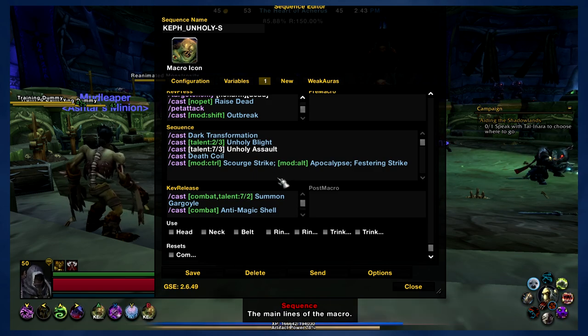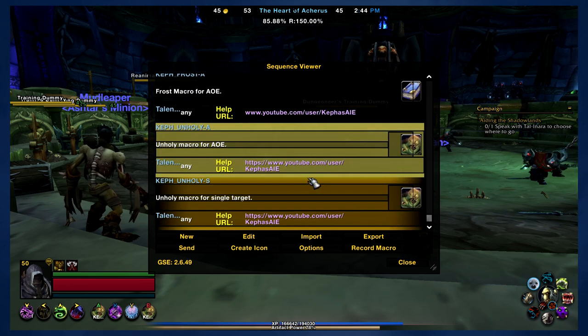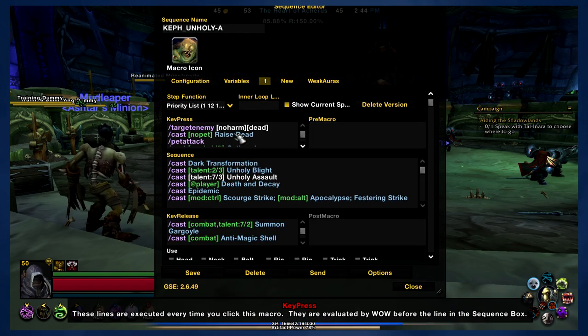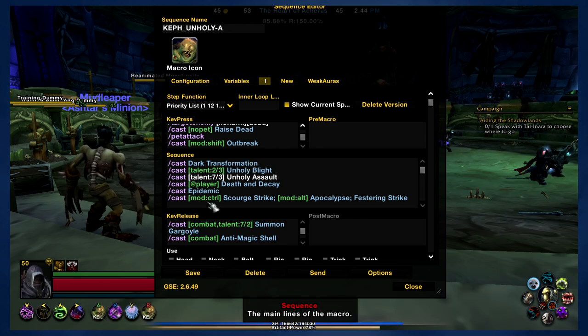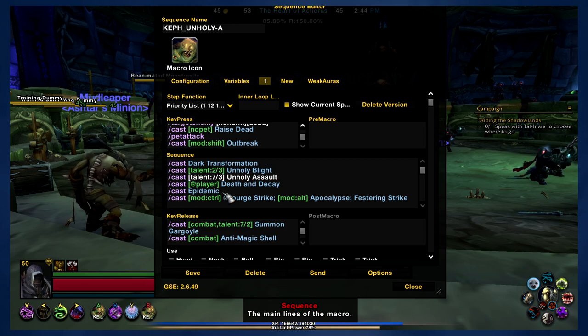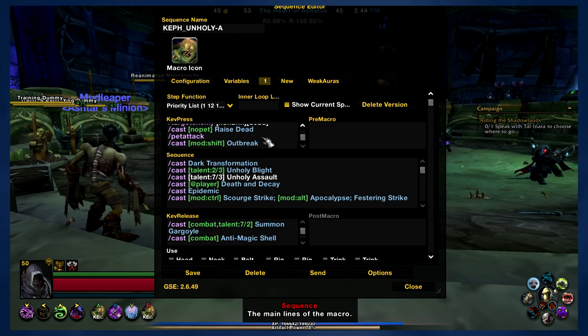There are a couple of talents we're going to go over, and then there's AoE. We're going to go to Unholy A — there are a couple of extra abilities. Basically, we've switched out Death Coil with Epidemic. Originally I wanted to use a modifier for this, but with all the modifiers already being used, I figured it was better just to make a separate macro entirely, especially when you consider Death and Decay.